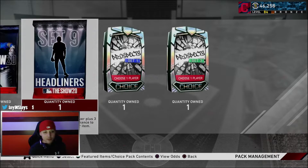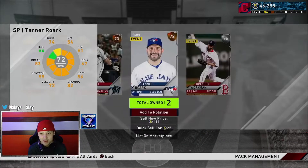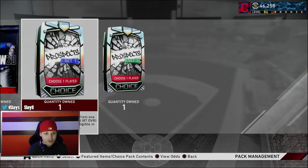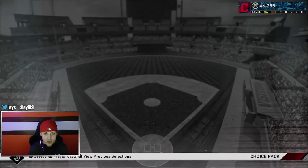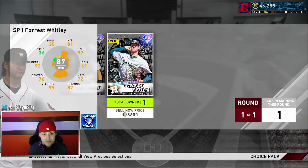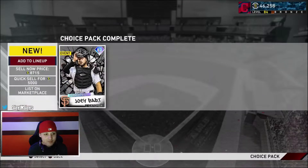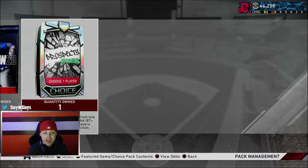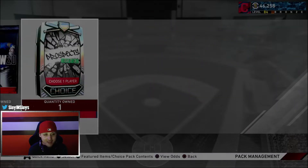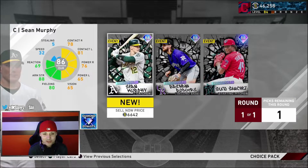We got our headliner pack - let's open it up. Honestly I think these are a waste of money, I never get anything good. Brandon Workman, silver pool - nothing good. We got our set one prospects - not too bad, Joey Bart and Forrest Whitley, but we already have Whitley so we're going to take Joey Bart. We'll make a little 8k stubs off of him, not mad at that.